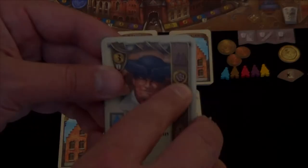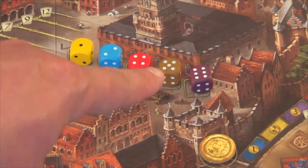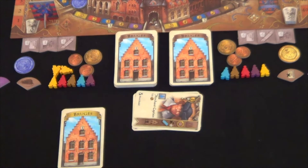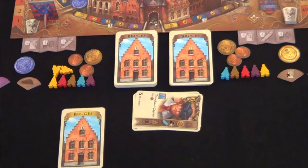The next action is taking guilders from the bank based upon the value of the dice rolled on the player board. If you wish, you could discard a card, taking five guilders from the bank and adding them to your supply.